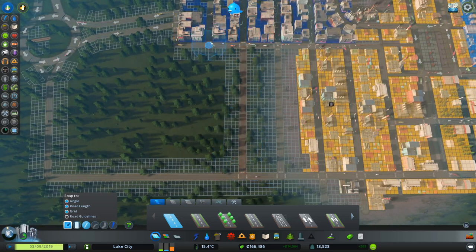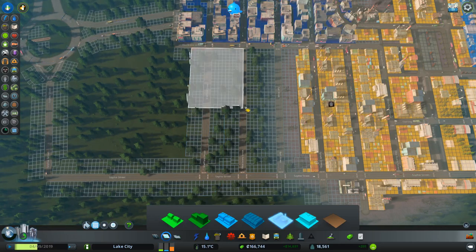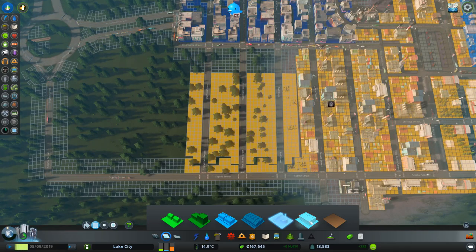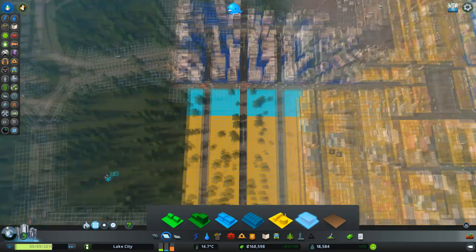I think we've got the scope to get a bit more industrial up here. We can drop it in here. I think we'll come here and fill that in, and we can put a few offices in the back like that to speed things up a bit.